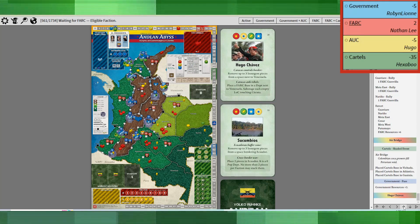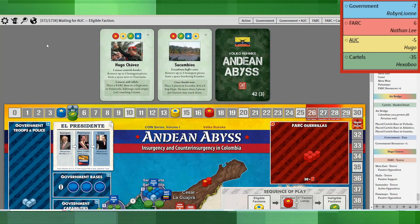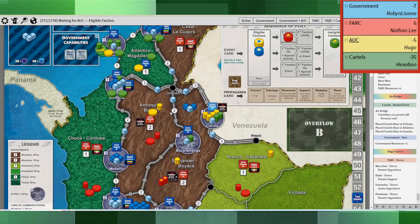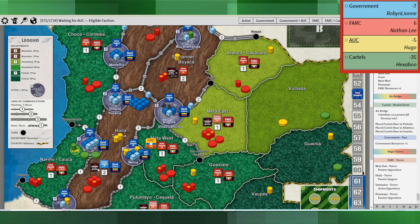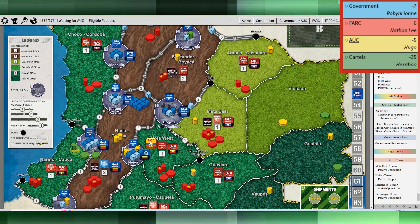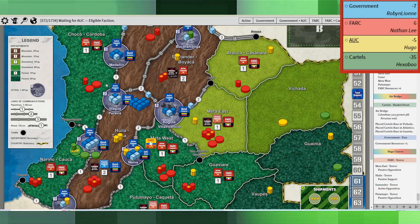The government passed because they had no choice. Hugo Chavez came up — I didn't have any bases to place, so I just did terror, making sure to hit all the spaces: Meta East, Huila, Santander, and so forth to get them to active opposition. I put myself six over the victory conditions.